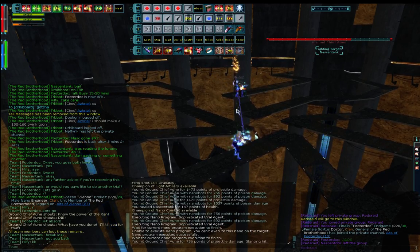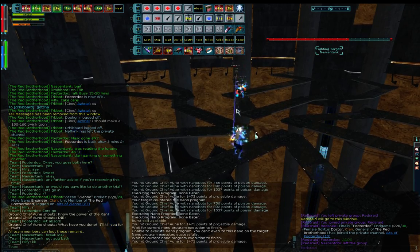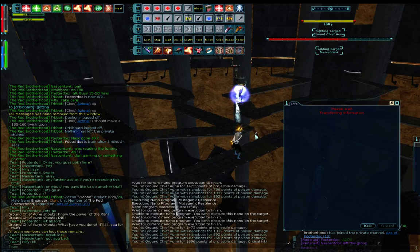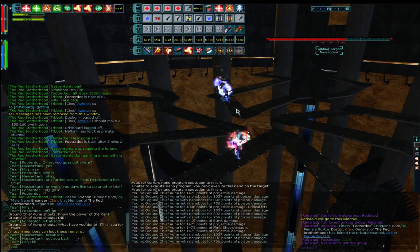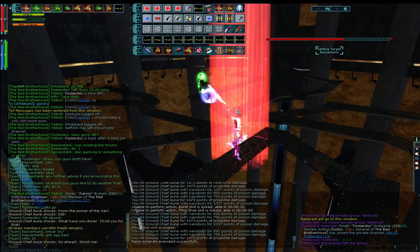Since the rebalance it's a bit easier to land hits on the boss mobs, so you don't really need a crat this time. We just have a soldier and a martial artist — two of my guildmates kindly offered to help. The UBT is just as good as a malaise, no need for a crat really.